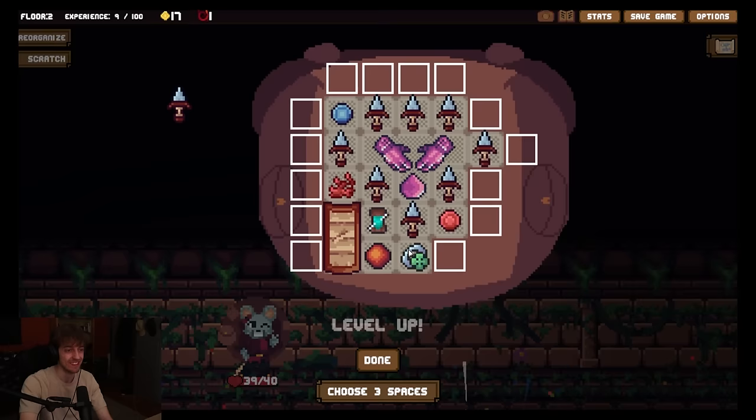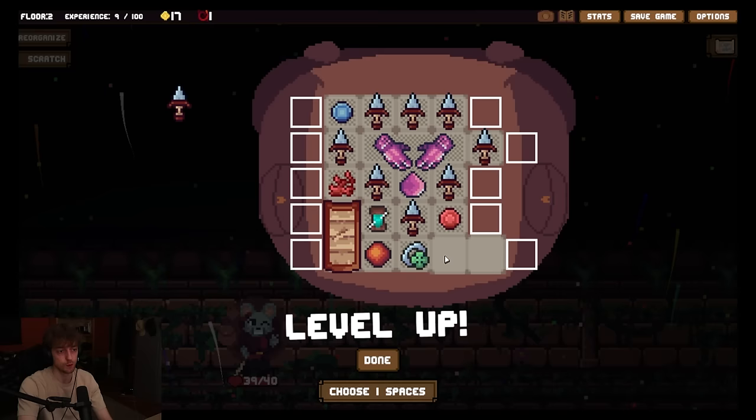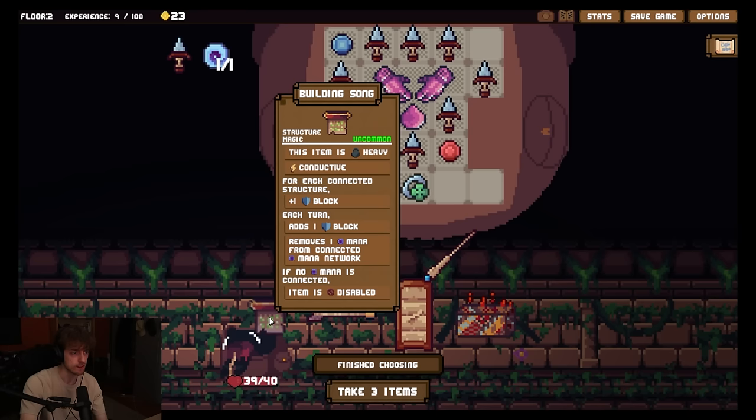Okay, I want space here for another... oh fuck, I went too far to the reds for the orb. So I could put the weapon here potentially, and I'll put maybe another orb here. Get items. The fucking curse. What is this? This item is heavy, conductive. For each connected structure, plus one block. Each turn adds a block. Removes one mana from connected mana network. If no mana is connected, disabled. Projectile - for each empty space to the right, plus one damage. Deals one damage to all enemies.